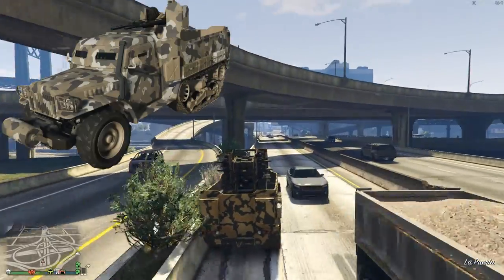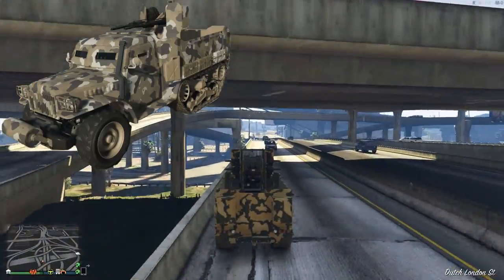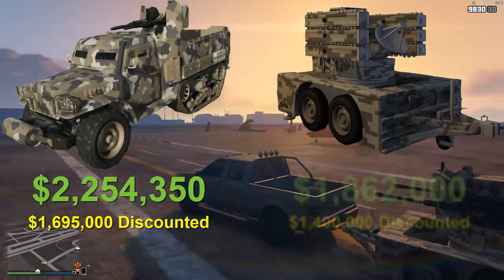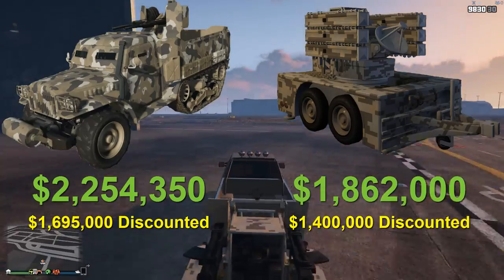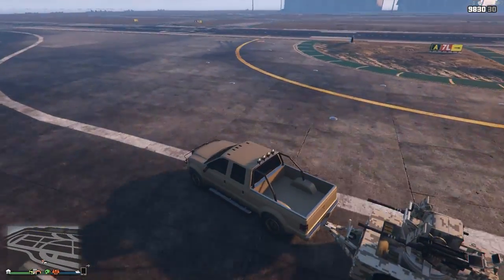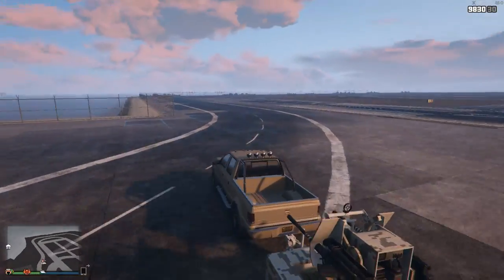In terms of price, the half-track is considerably more expensive at two and a quarter million, compared to the anti-aircraft trailer priced at 1.85 million. So in terms of affordability, the anti-aircraft trailer wins the trump draw. But does the cheaper price mean an inferior piece of hardware?